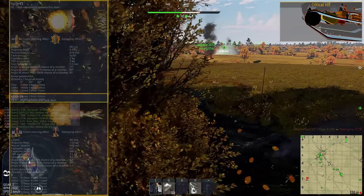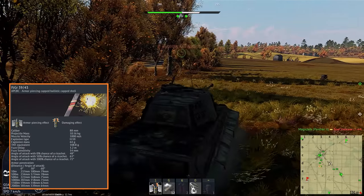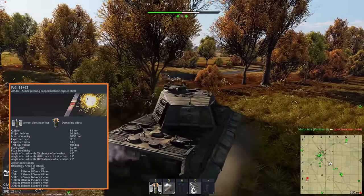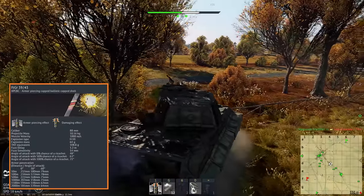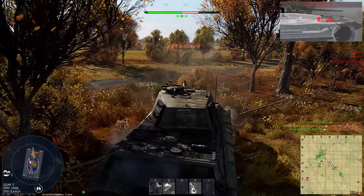So what's the point of using anything else if you can achieve everything with APHE rounds that are good against pretty much any opponent? APHEs are designed to explode and do damage inside the tank, so most penetrations in the middle of the crew compartment area will result in one-shotting the opponent.